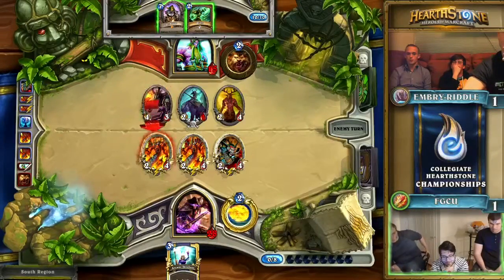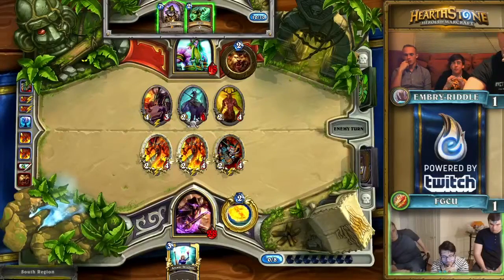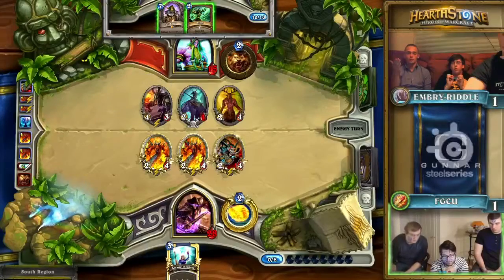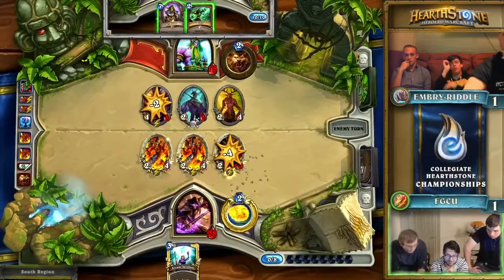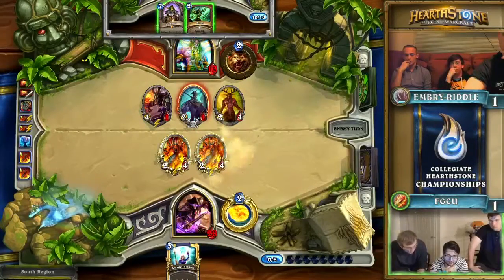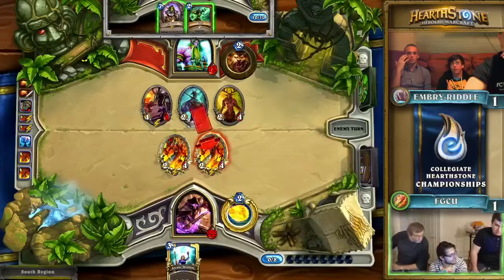With a Wrath Guard. Either way, with Wrath and Dr. Boom, both of these cards are getting played this turn. They've got to trade with the Frothing Berserker — it poses too much of a threat at the moment, but they're taking damage in the meantime. They know one Fireball is gone and there's only one card in Florida Gulf Coast's hand. Wrath Guard — I had it right the first time. Thanks, spectator — you're the real MVP.